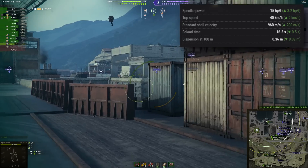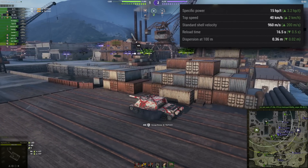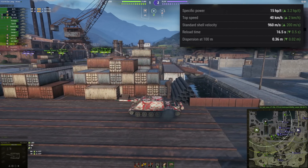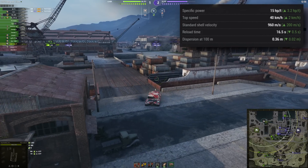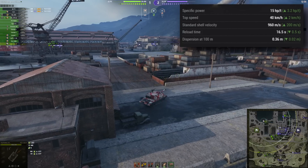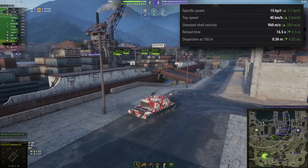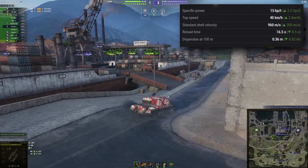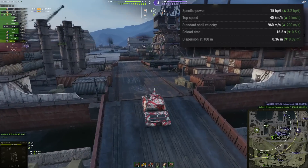Top speed only received a 2 kilometers per hour increase in the base drop speed, but if you use turbo — which I am using now on this vehicle — it can actually go up to 45. So all the buffs combined with the turbo and everything, it adds up to 45. The mobility buff top-speed-wise was not that significant at only 2, but still something.